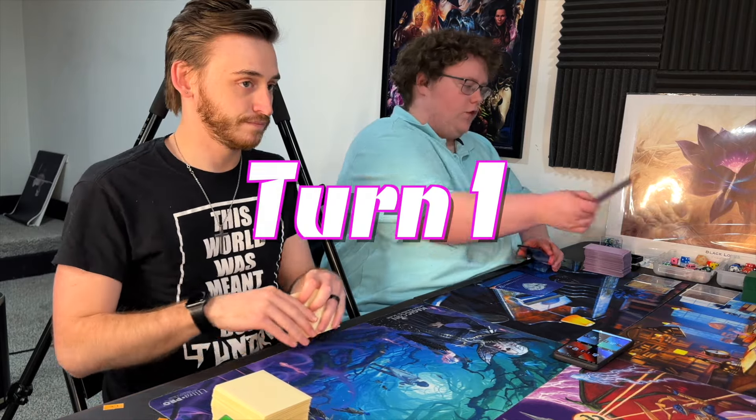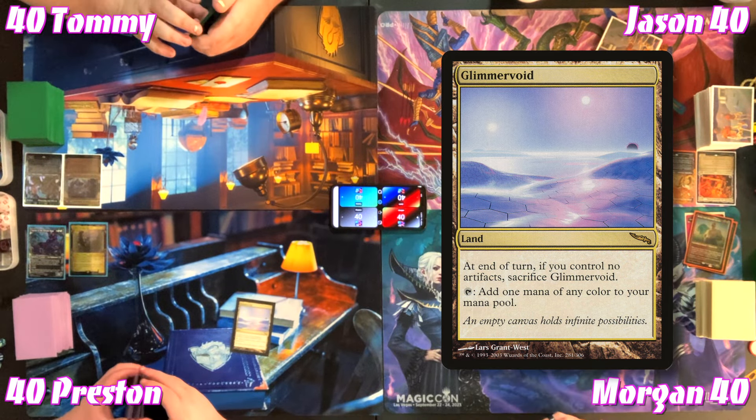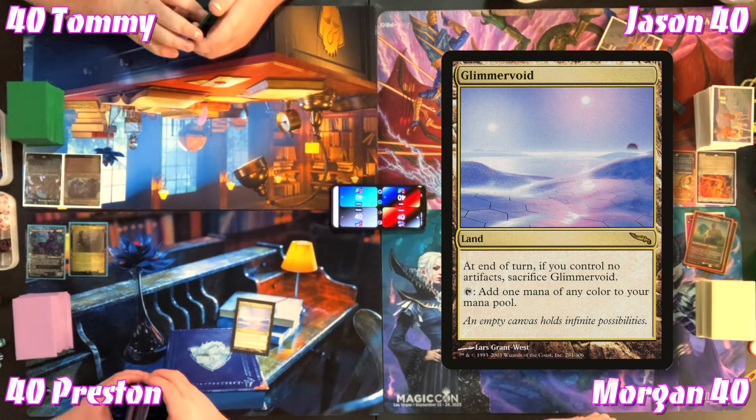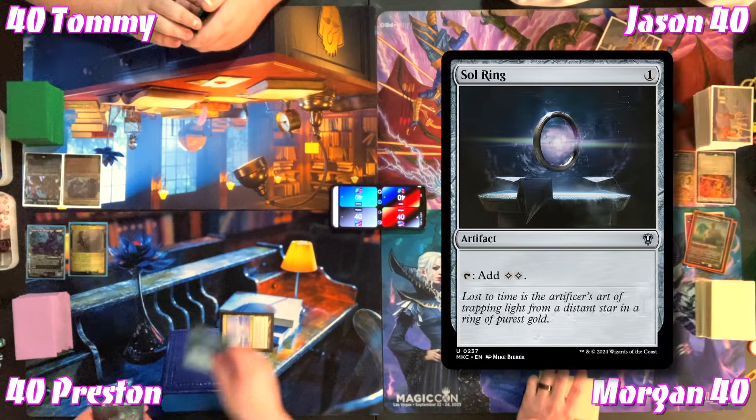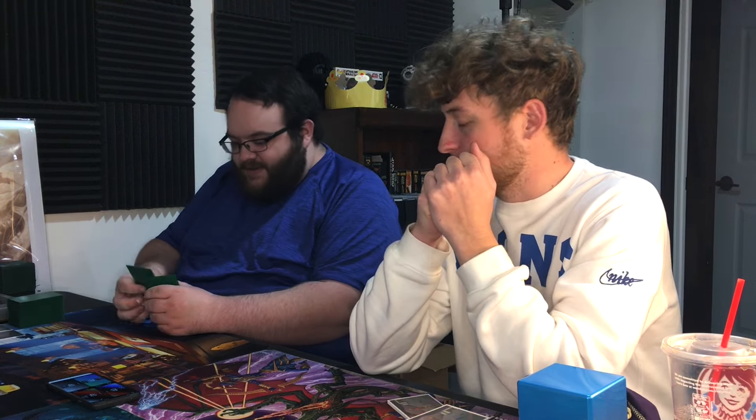Preston won the dice roll. He draws for turn — Glimmer Void, at the beginning of the end step if he controls no artifact he sacrifices it, but he can tap it for one mana of any color. He taps it to cast Sol Ring and passes. Turn one Sol Ring — so team up on Preston! Well, you are the Simic player, so we'll see.